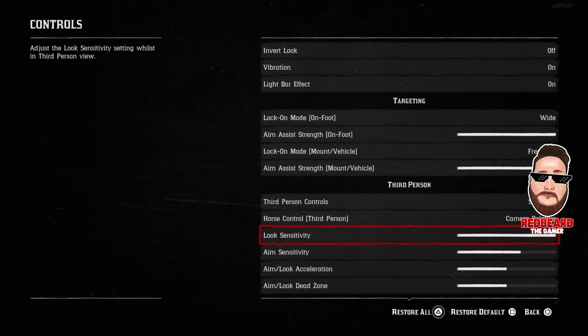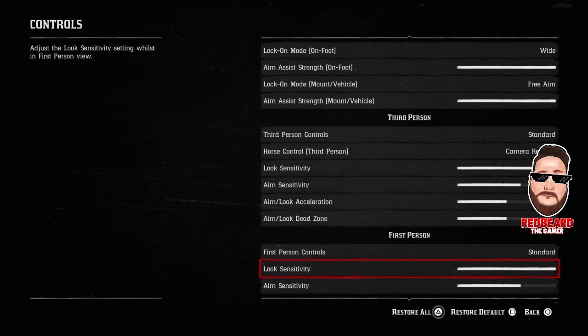Look Sensitivity — you want that as high as possible, because that's going to help when you're in Showdown Series and you need to spin around real quick when things get chaotic. A lot of times you'll end up spinning around real slow and you'll get shot before you can turn around. For Aim Sensitivity, this is going to depend on how you play. Some people turn it all the way up, some people turn it down to about ten percent. I would recommend about 55, but play with it until you're comfortable. Also change it in first person if you shoot that way — if you're used to Call of Duty or Battlefield, first person will actually help you a lot more than you think.